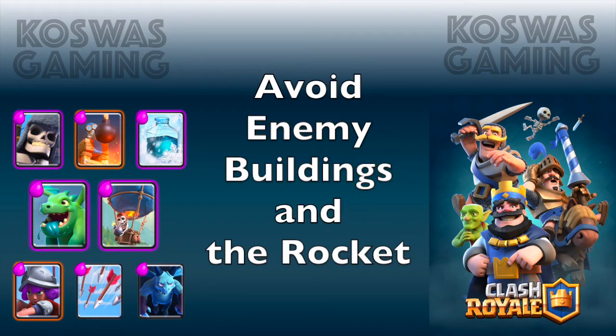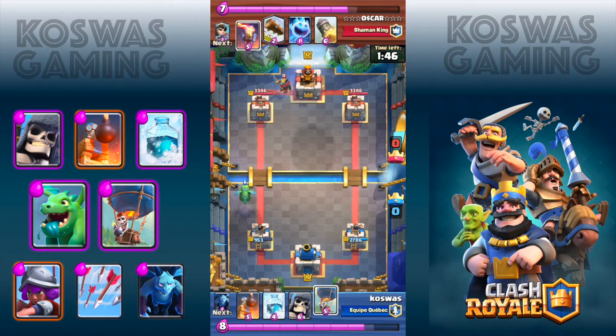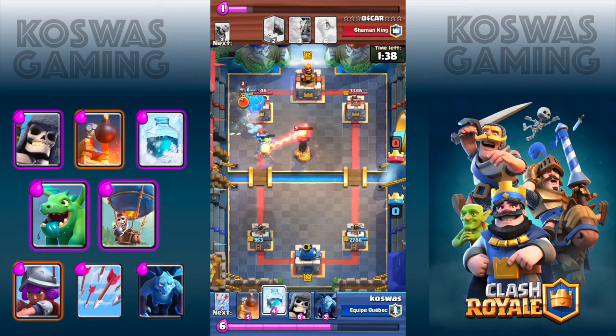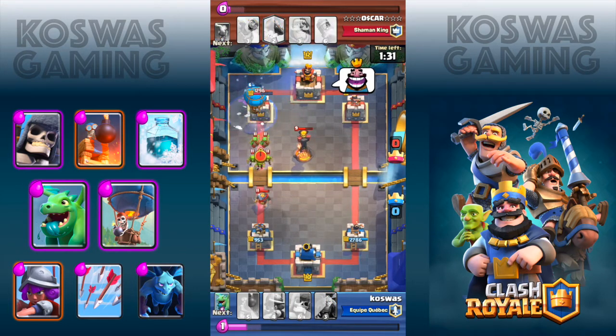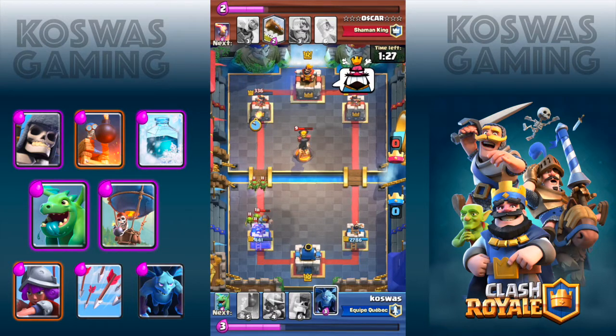Now I'm going to show you how you can use this trick combined with avoiding enemy buildings and even avoiding rockets, which is awesome. Here I am doing the trick that I was showing you in the last video — the balloon is going to go a little bit to the left and it's going to avoid getting pulled by this inferno tower, reaching the crown tower and inflicting a lot of damage. Please check my last video for more details on this trick — I'm going to provide a link at the end of this video.